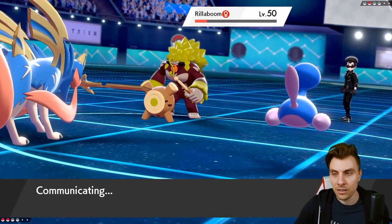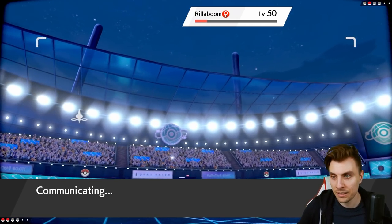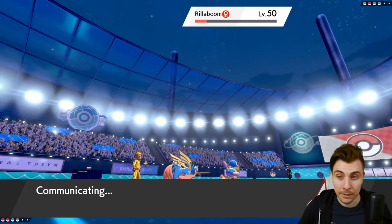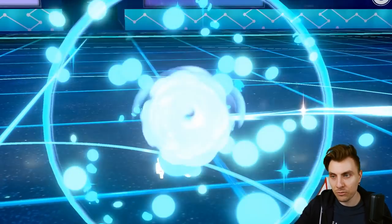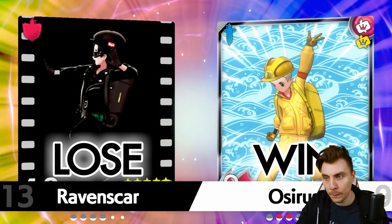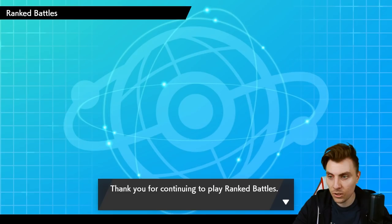My opponent is just taking their time to pick their last move, but they don't really have any options. At least they're not stalling, so we can see the end of this match. Very good game — like I said at the start, my opponent has an amazing team that made it very difficult in team preview. Because of all the threatening options throughout their team, it was difficult to pick. But thankfully we came out on top. Really happy to feature a team like that — not-so-commonly-used Pokemon in a combination that looks pretty difficult to deal with from the start.